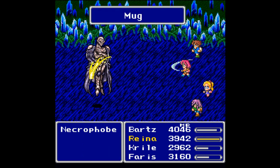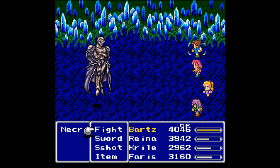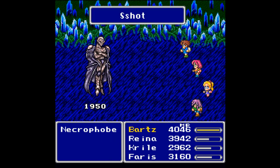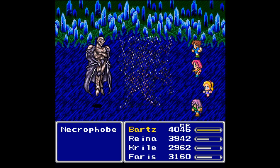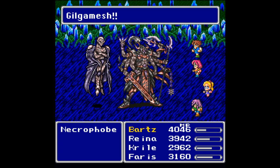That was an insane amount of damage — this guy is weak to Holy. I should have equipped somebody with the Holy Lance. I think Ferris needs the Holy Lance even though Ferris can't Jump — it does more damage than the Masamune. And there we go, that's the fight. Like I said, after this it is a cutscene. Down goes Necrophobe.